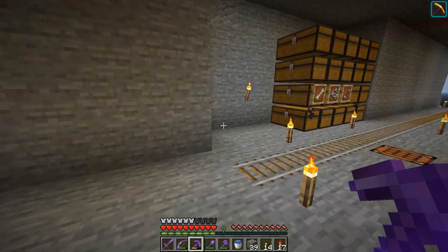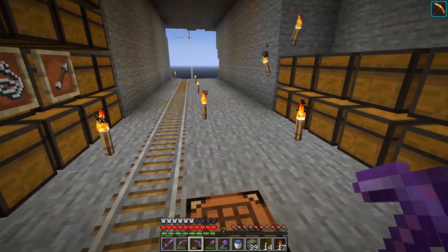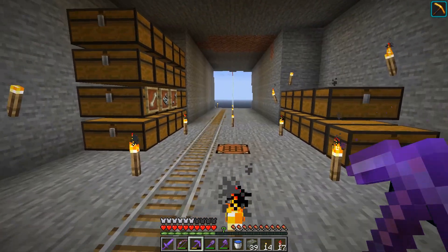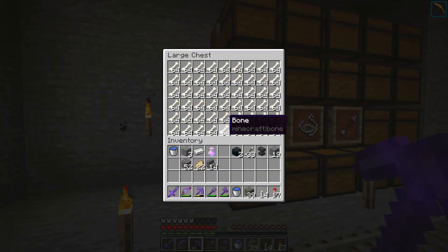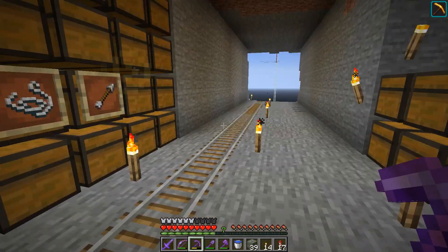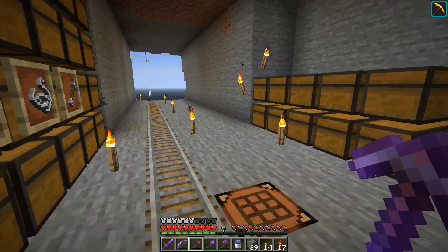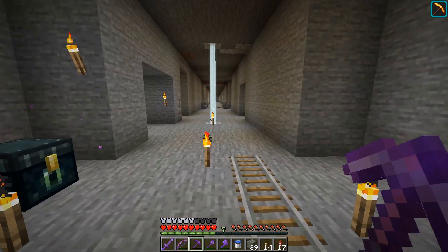So the first annoying job I've got to do is get rid of all of this. Because as this was just going to be five wide, I thought I could get away with leaving these chests here. But unfortunately I need to get rid of these now. The good news is I do have some shulker boxes, so I can pack all these up, get rid of this, and then we'll get on with doing some digging.